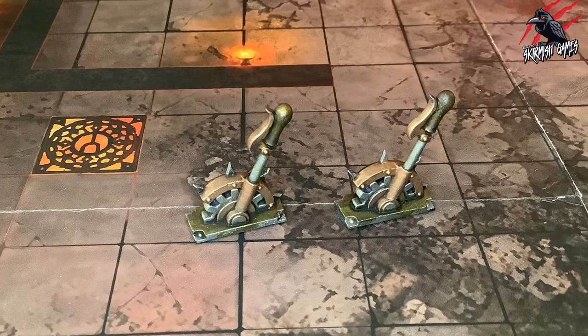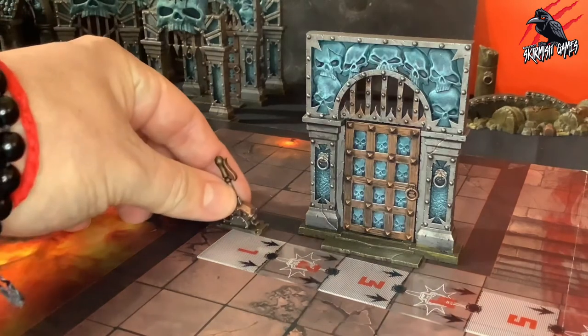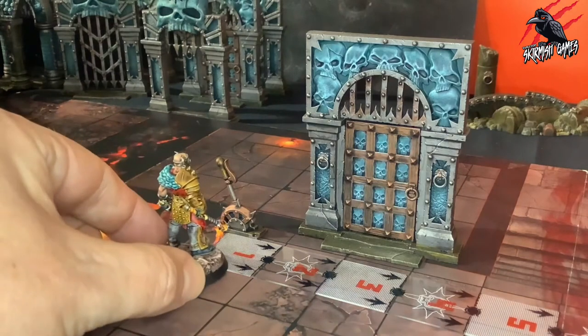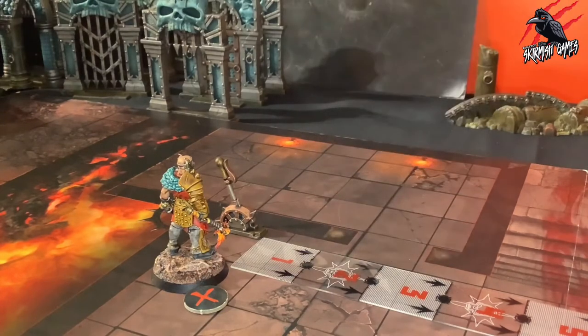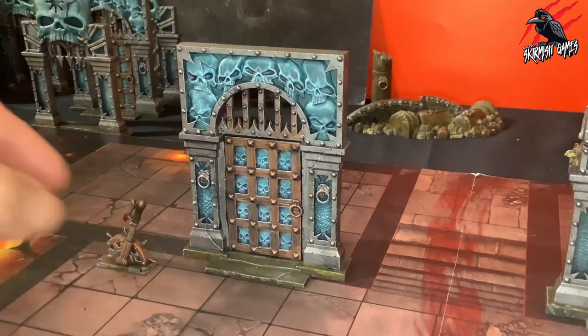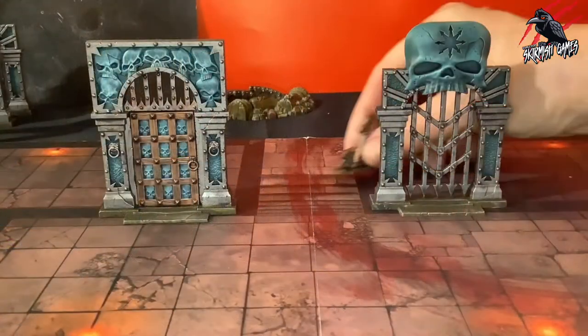The lever can only be set up within one inch of a sealed dungeon door. A fighter within one inch of the lever can operate it as an action. If they do so, the player controlling that fighter picks one sealed dungeon door within one inch of the lever — that dungeon door is opened. If both lever models are set up, they can be placed within one inch of the same dungeon door or within one inch of different dungeon doors.